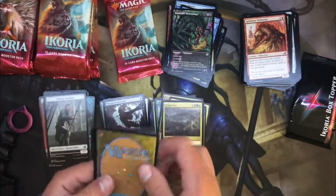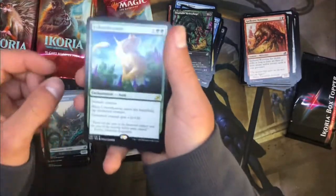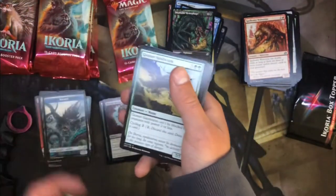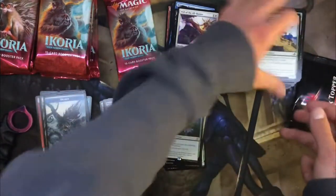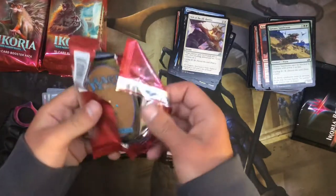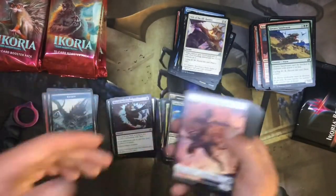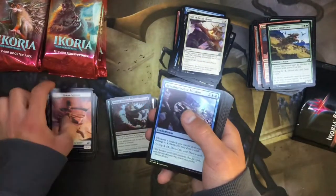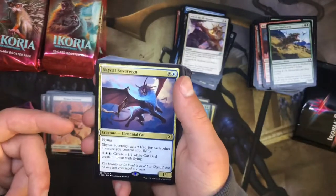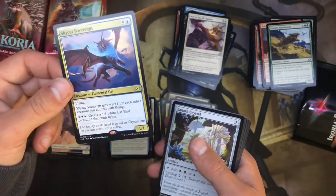They're especially going too far when it comes to releasing products. That's an awesome looking Kraken token though. They release so many products with so many reprints of the same stuff all the time that it just completely destroys the value. Sorry — I had to fix my phone, it was trying to record vertical. Reconnaissance Mission. Sky Cat Sovereign — isn't that something in the Azorius guild kit? I'm pretty sure that is. It's the same as the white and blue that creates a 1/1 white Cat Bird creature token with flying, getting plus one for all flying creatures. That's got a forecast effect.